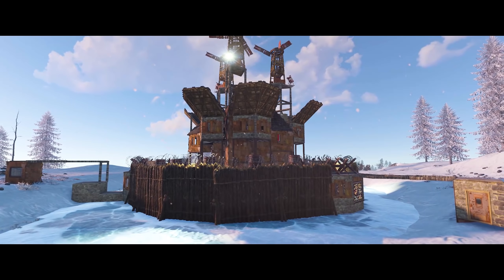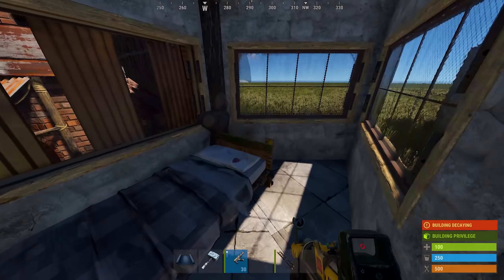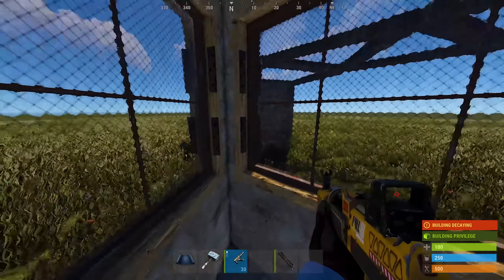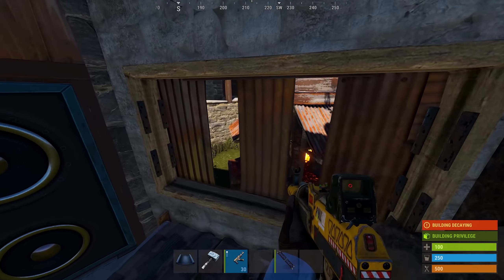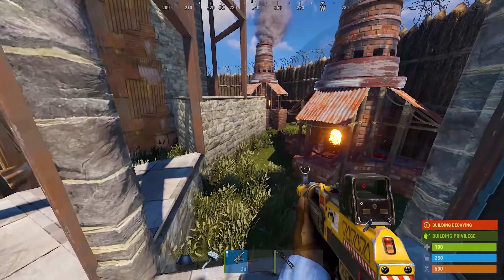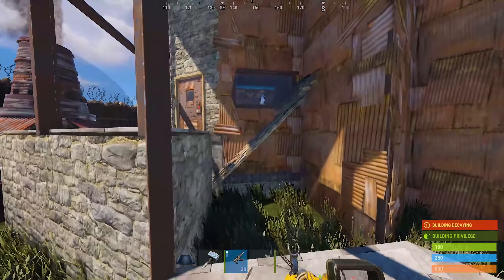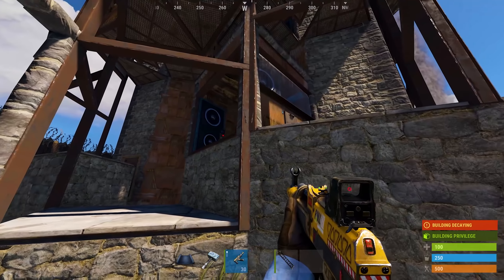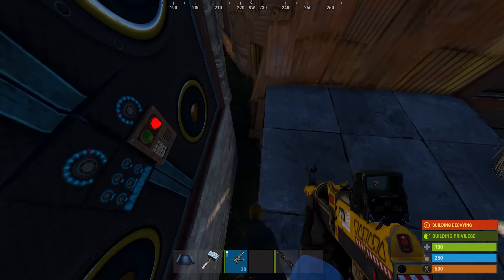Now that you understand the basics, let's take a quick tour. We first enter the compound through a game lights style airlock. Here you get great visibility out of both sides of your airlock, and you have peaks into compound. Additionally, you can put a bed in here for extra spawn points. So here we are in our compound — we are completely wrapped. This is a safe compound to be in.